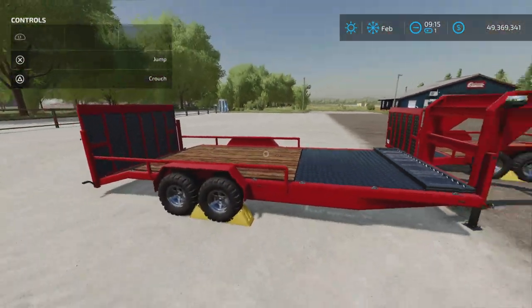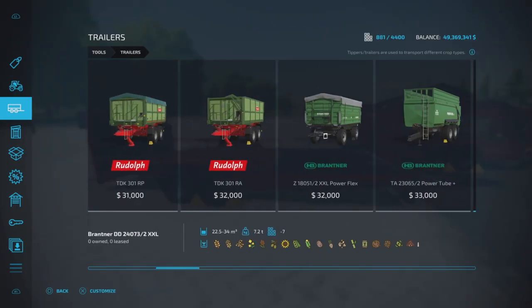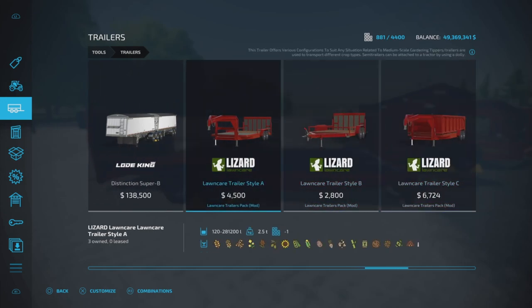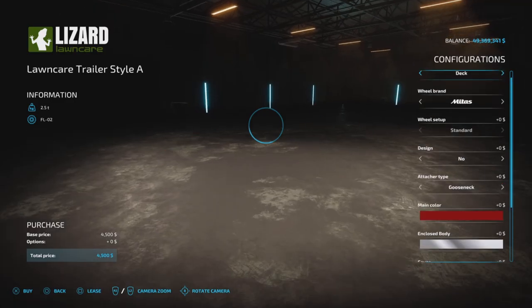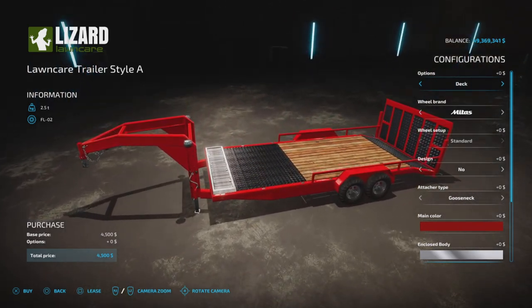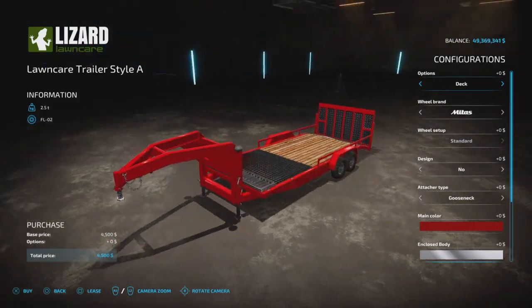Let's have a look at it in the store. We'll find it under trailers — $4,500 for this one. You notice it has a large capacity, up to $281,200, and it has a lot of configuration options, as you would expect from something that David from A2 Studios would offer.